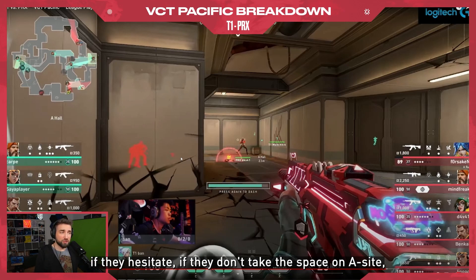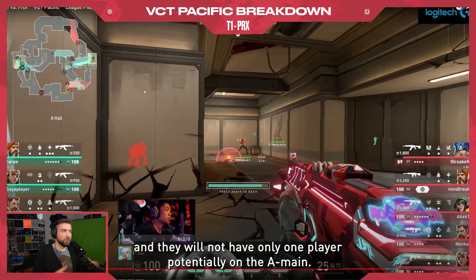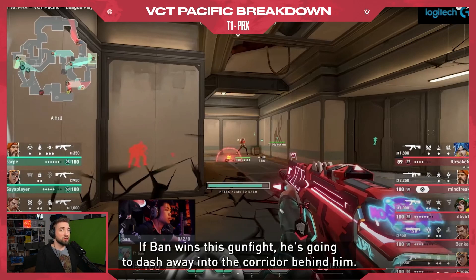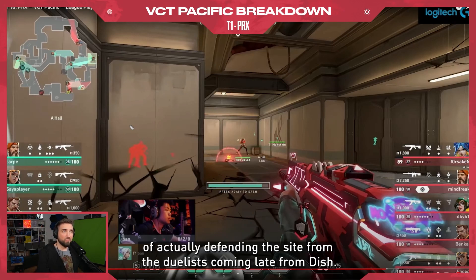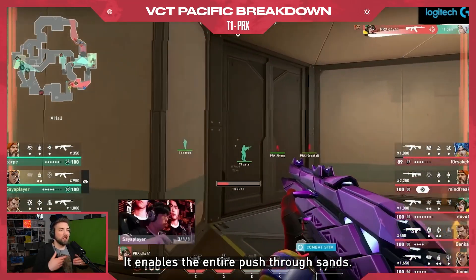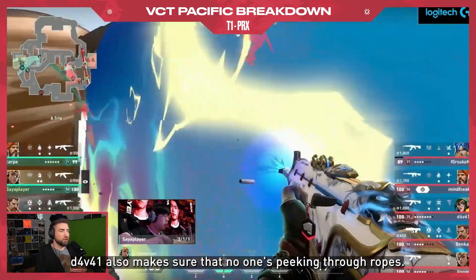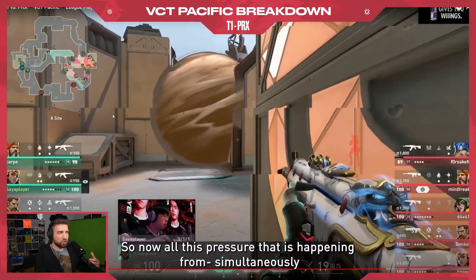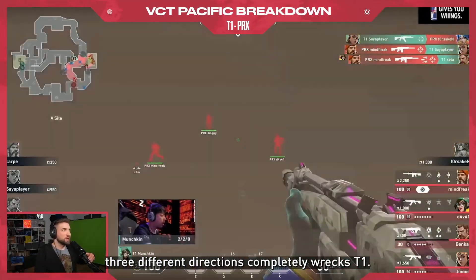If they hesitate, if they don't take the space on A side, there will most likely already be a rotation through the B side and they won't have only one player on A main. If Davai wins this gunfight, he's going to dash away into the corridor behind him — there's a 100% chance of no trade, and also a very high chance of actually defending the side from the two duelists coming late from Dish. Davai takes the gunfight and wins it, enables the entire push through down sands, and makes sure no one is peeking through ropes — all of this pressure simultaneously from three different directions completely wrecks T1.